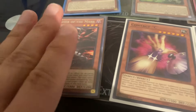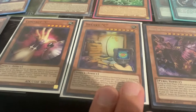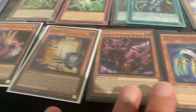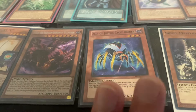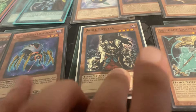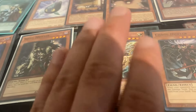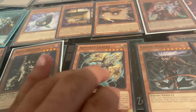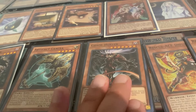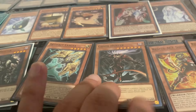Engraver of the Mark — not its format, not good right now. Veidos, Ally of Justice Cycle Reader — nope, very specific. Skullmeister — slightly weaker, effect goes to the graveyard. Lancia — not its format yet. Chaos Hunter — same thing, like a weaker Lancia, but still pretty strong.